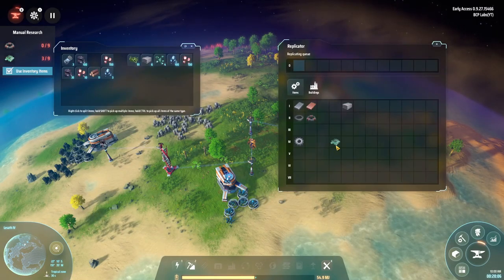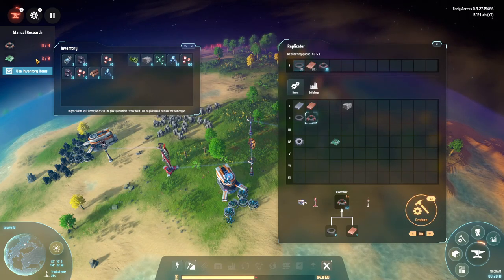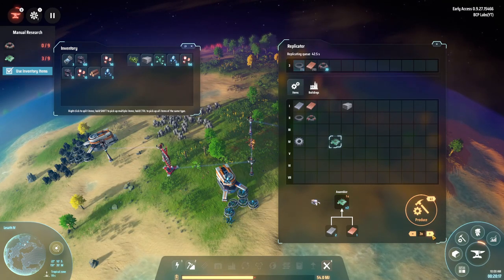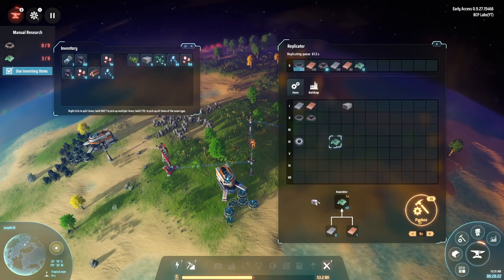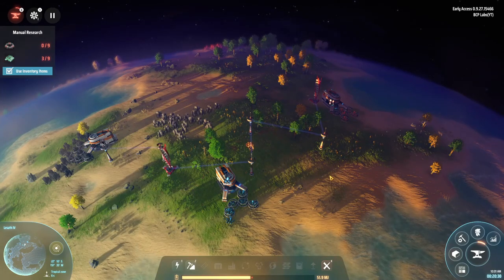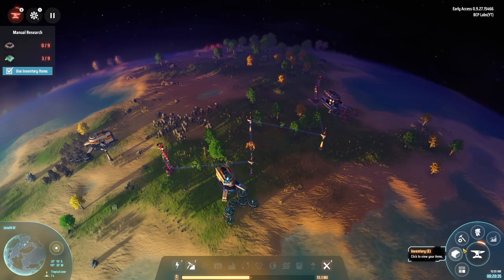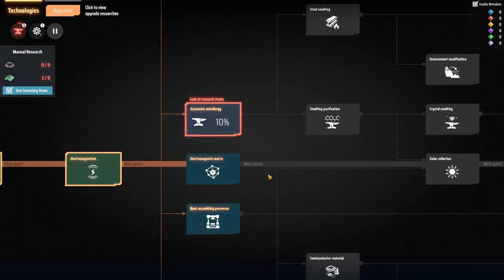Now I need to make 10 of these. I noticed that when you need a certain number, it's doing the maximum. Actually I need six. Working on it. What else am I doing? I want to have a look at the research a little more. That's the mech suit upgrades — and it's going to give me the smelter.